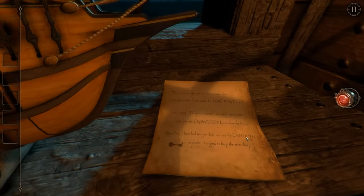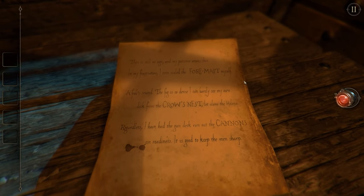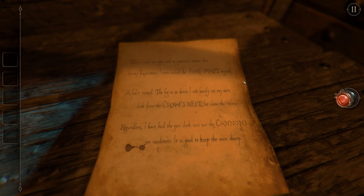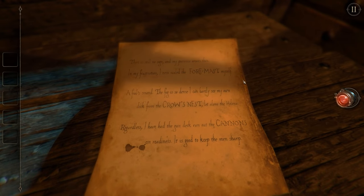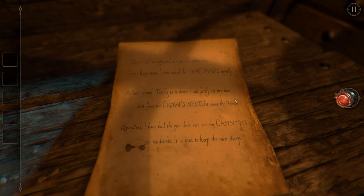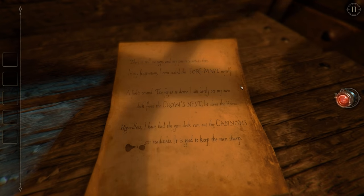Let's take a look at the note to the side of it to start with. There is still no sign and my patience wears thin. In my frustration, I even scaled the foremast myself. A fool's errand. The fog is so dense I can barely see my own deck from the crow's nest, let alone the Helena. Regardless, I have had the gun deck run out the cannons in readiness. It is good to keep the men sharp. So: foremast, crow's nest, cannons, and there's a ship right next door. I think we're going to have a look at those areas in a moment.